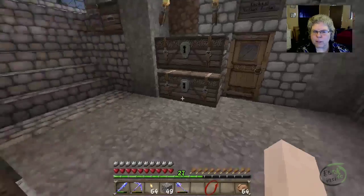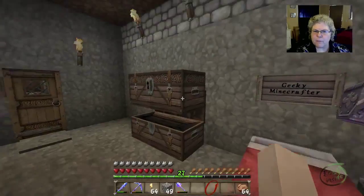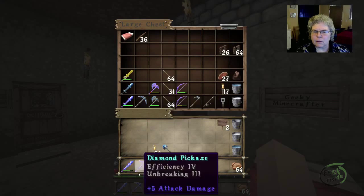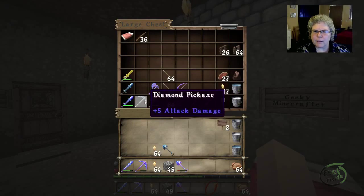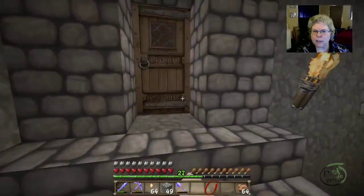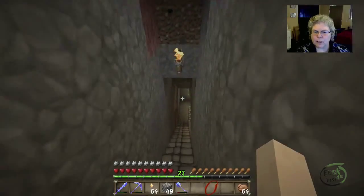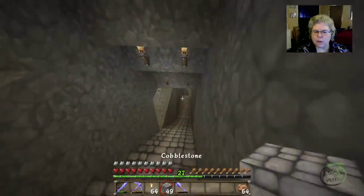Oh, I just have the one pick — that will not do. Although it's an efficiency five pick, what happened to my other pick? I wonder if I left it down in the mine. I don't have enough levels, but I'm not gonna go down there with just one pick — that's just crazy. So I'll take this extra one. I would prefer not to use it because I do definitely want to enchant it.